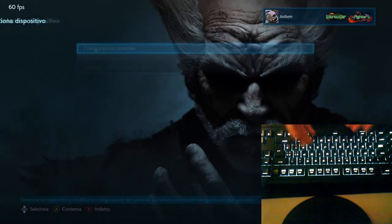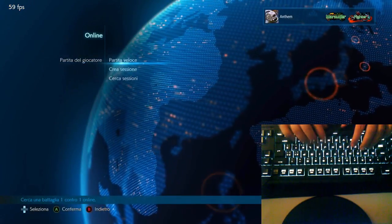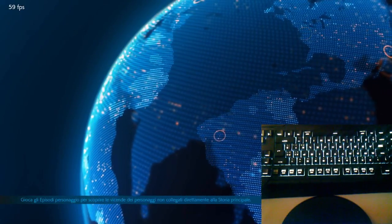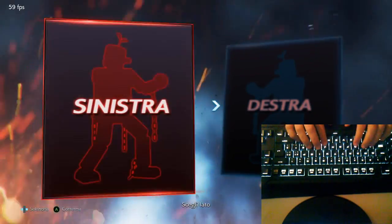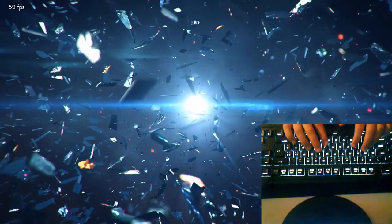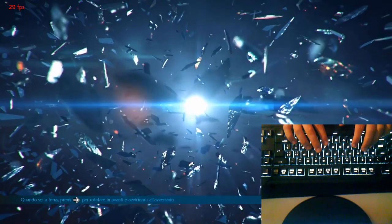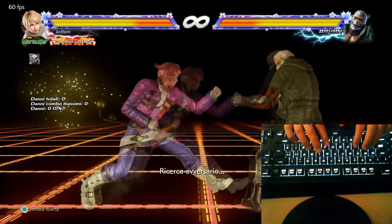Now I'm going to show you a quick online match. I'll skip the waiting part — just stay with me. I will play my main character, Leo. For me, she's a female, and I made a beautiful preset just for her. See you in a few minutes.